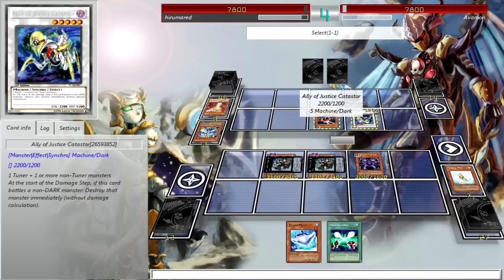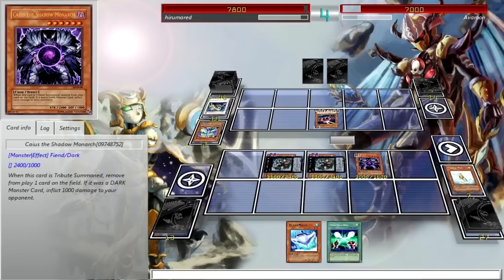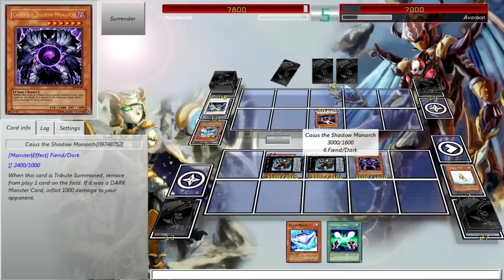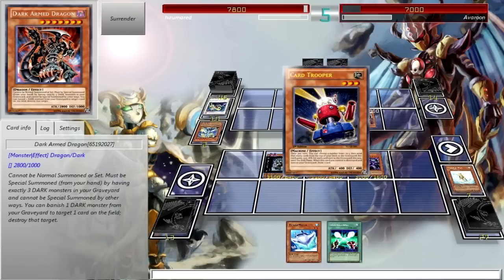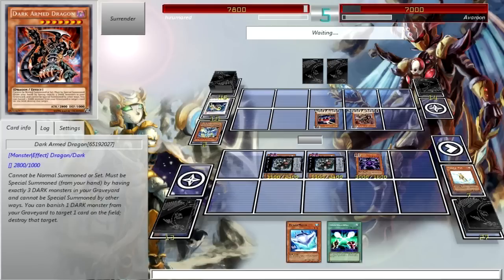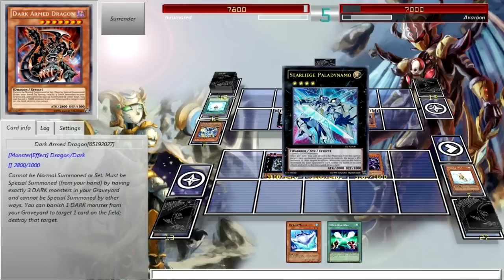I can use Ronintoadin's effect to banish Treeborn, which would be dumb. Look at my 3000 attack Chaos — a Shadow Monarch top deck. Oh my god, seriously? You go for that Honest in your hand into a Dark Armed Dragon off of your 60-card deck? The injustice of the world — look at how lucky he is. Stopping me with an Honest so quickly and then getting a Dark Armed Dragon on his third turn.